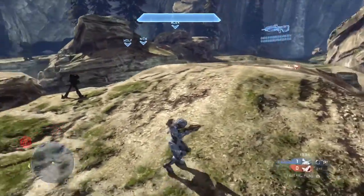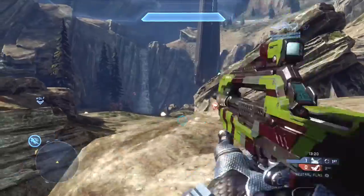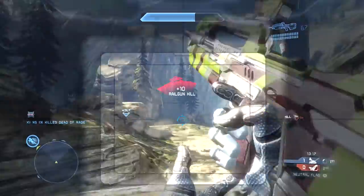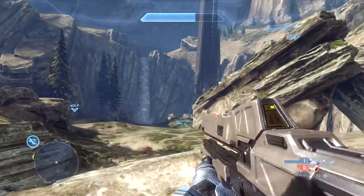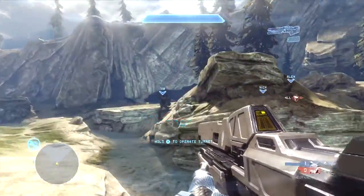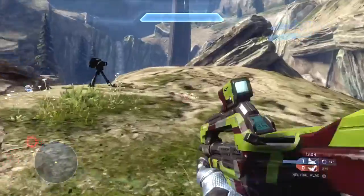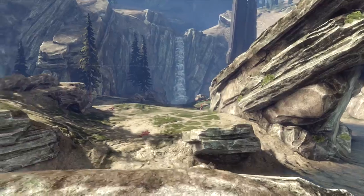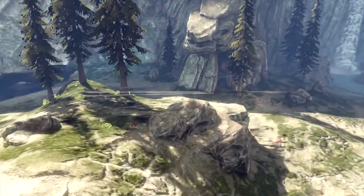I'm going to grab the railgun and get a few kills. I see some people lifting over and I get a really long, nice railgun shot — probably on a player who is already weak. Quick reload on the railgun. I'm communicating with my teammates this entire time: hold top middle, stay top middle, do not move from top middle.